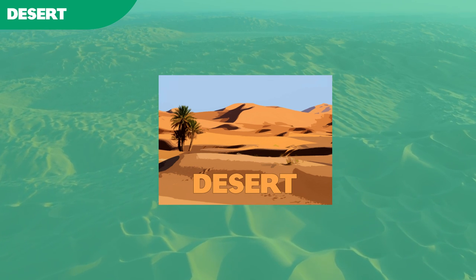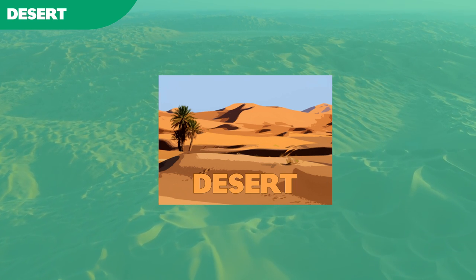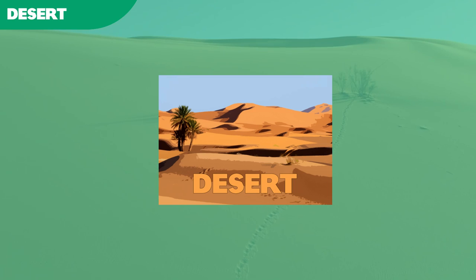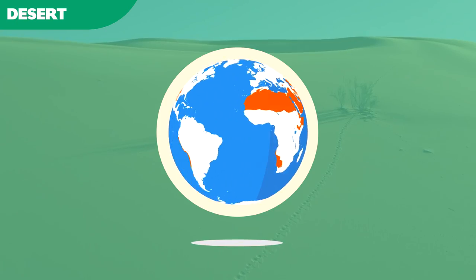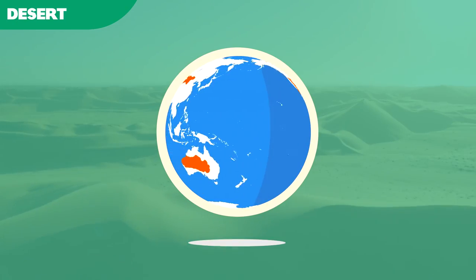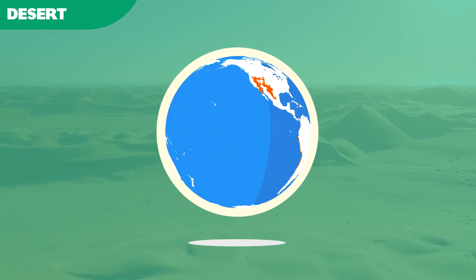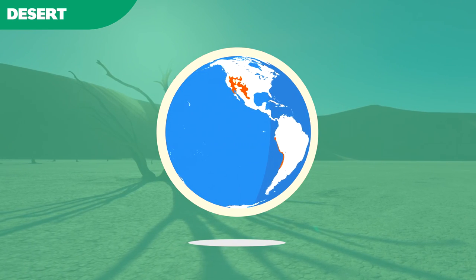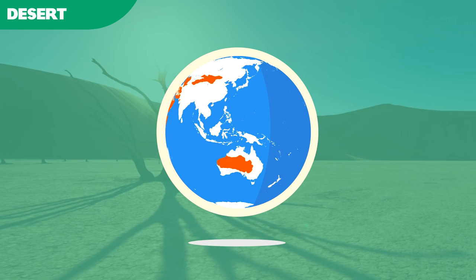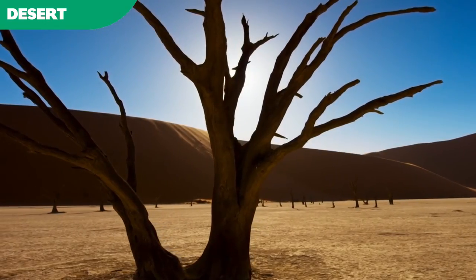In North America, the Mojave, Sonora, and Chihuahuan Deserts join the Great Basin Desert in the north. In South America, the Atacama Desert is the driest hot desert in the world. In Africa, the Sahara is the largest desert, its southern extent known as the Sahel arid region, whilst the Namib and Kalahari Deserts occur in the south. In Asia, the Arabian and Syrian deserts cover most of the Middle East, making way for the Kavir Desert of Iran. The Karakum meets the Taklamakan and Gobi Deserts below the Eurasian steppe. Finally, one third of the Australian continent is effectively desert.